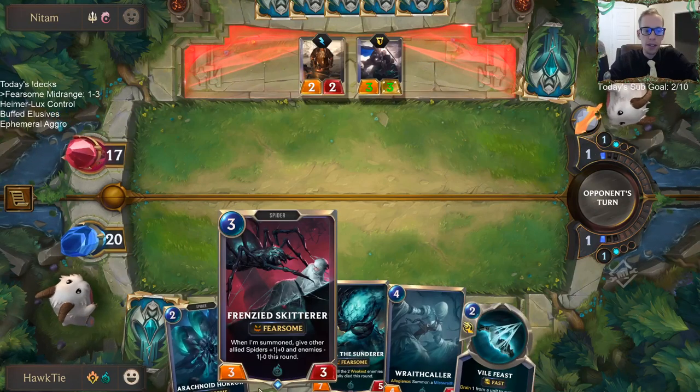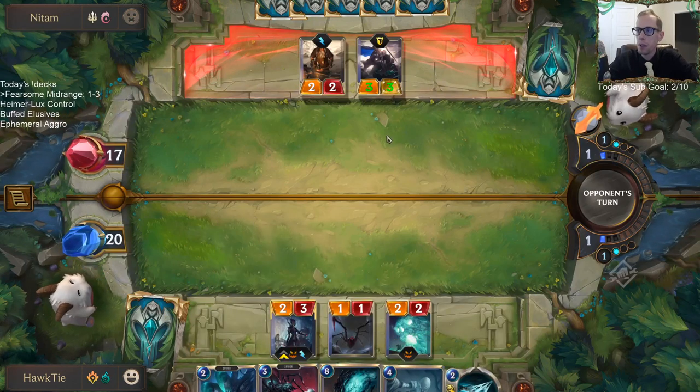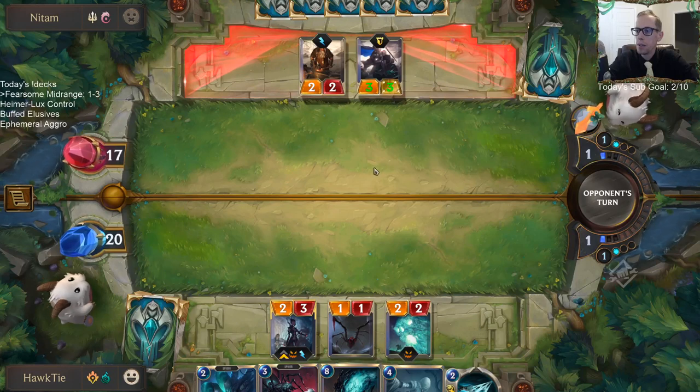I should save the Skitter even though it uses my mana best this turn — I should save it for attacking to turn that thing into a two-three so it can't block the Fearsome stuff.